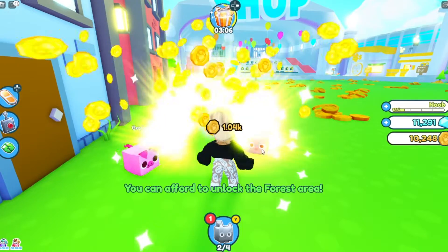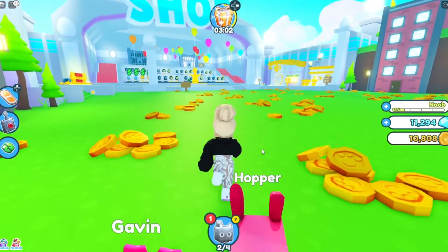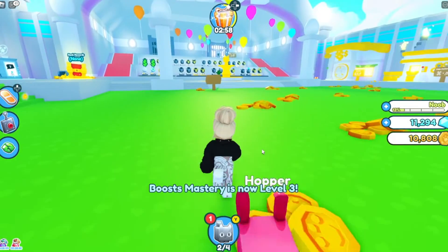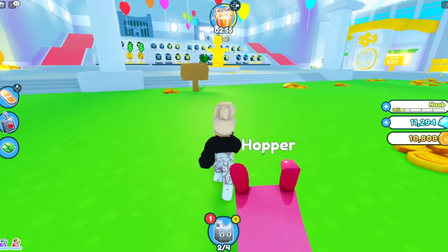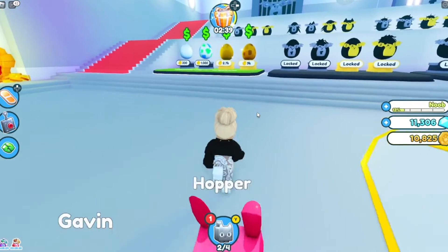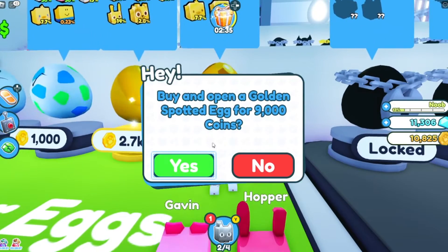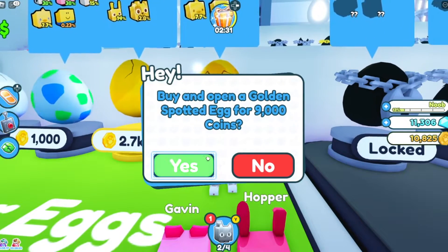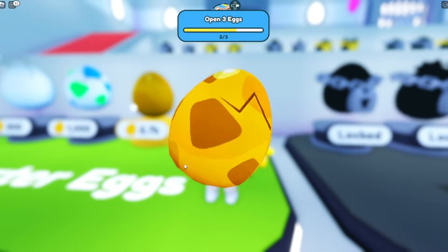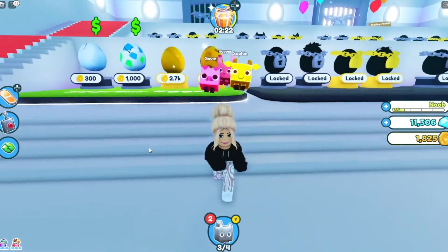I can unlock the forest area — but if I unlock the forest area then I can't get the egg. So we're going to get the egg first because we need more pets. Buy and open a golden spotted egg for 9,000 coins — yes please! What is it? A golden cow! How cute!